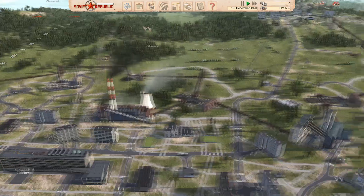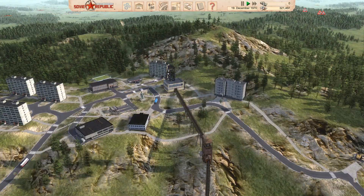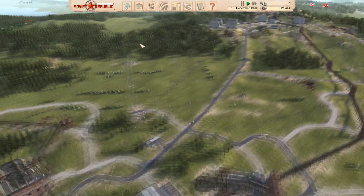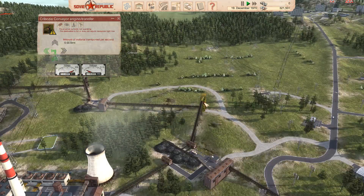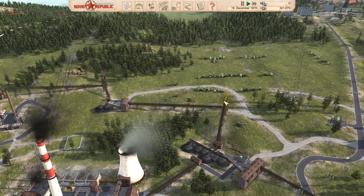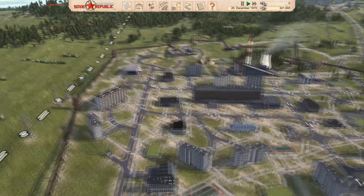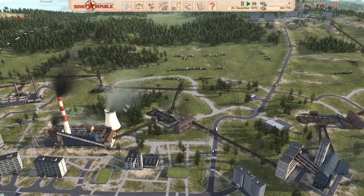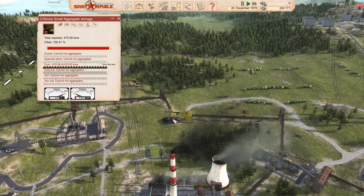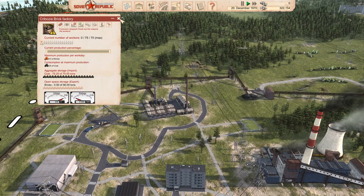At the moment I just can't seem to get the coal supply up and running stable — it fluctuates. What I've had to do is resort to micromanaging this. I'm just going to turn that off again so this will build up again, and what I'm having to do is let this build up and then let it run down supplying the brickworks here.